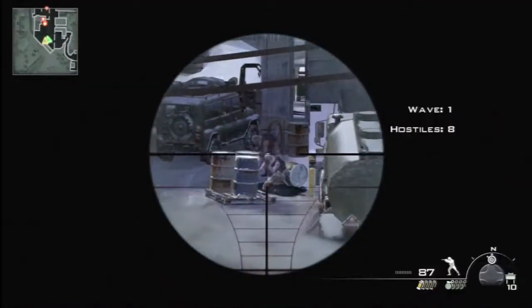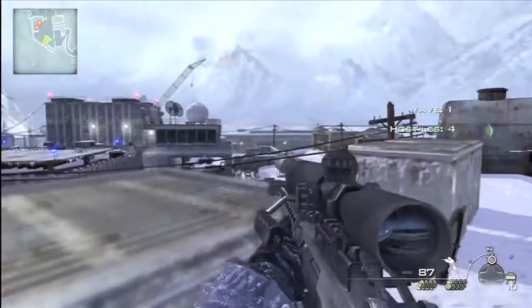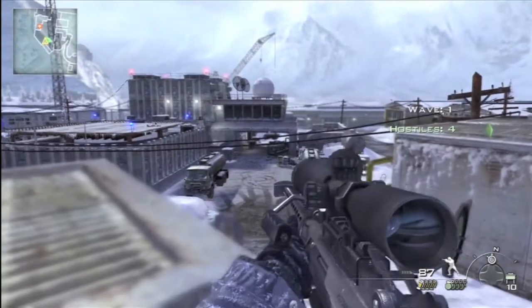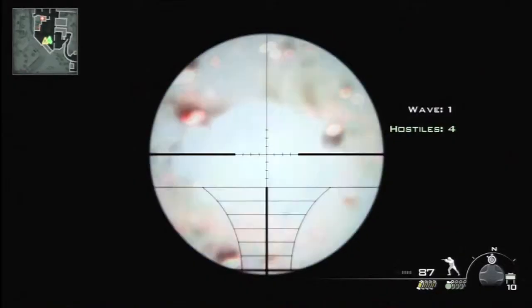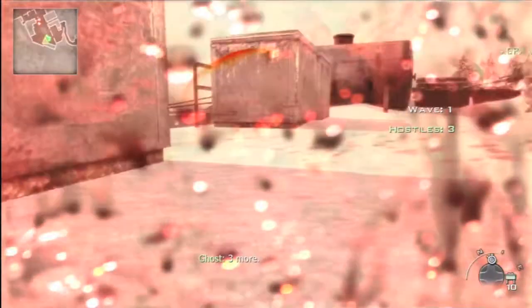Both of you should be using your snipers. Try to get collaterals when you can, especially when they're running in — it can be pretty useful to grab yourself an achievement or trophy if you don't already have it. Just take your time picking them off with the sniper rifles. Get hit, get in cover, let your health go back up.